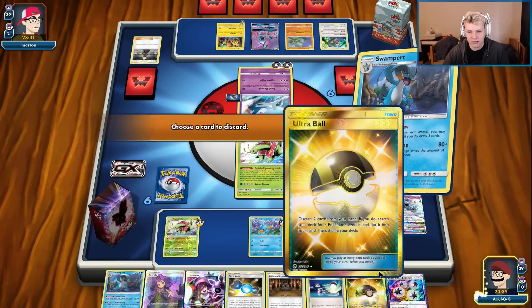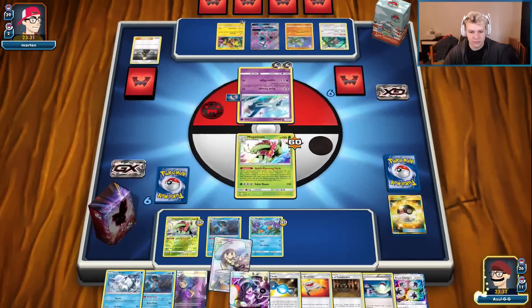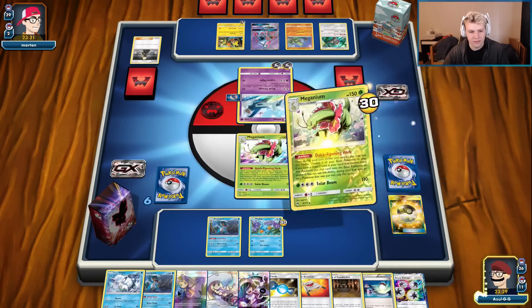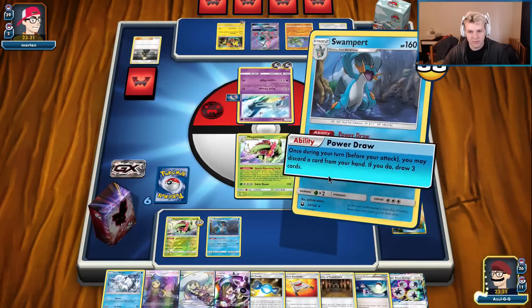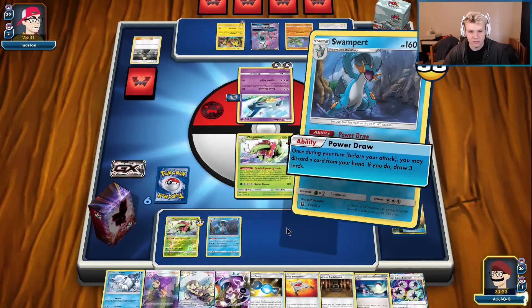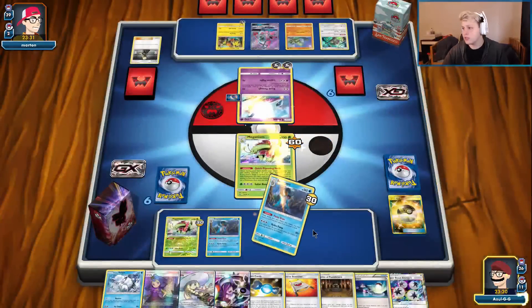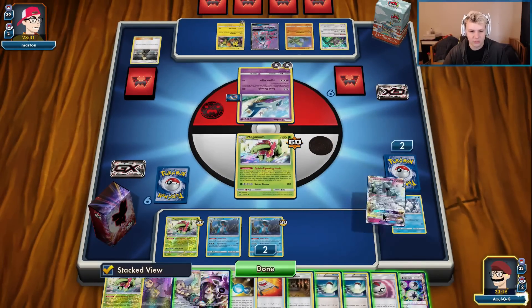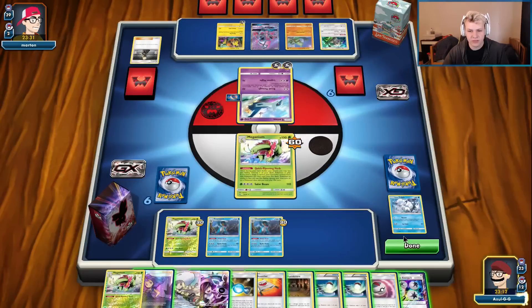Power Draw and it's looking very good. Probably Power Draw away the Swampert, keep the Lillie for right now — just in case he plays Judge or Let Loose, then I have an extra draw supporter in the deck which is nice. We're just chilling, we don't really need to do anything. I kind of want Lusamine for two Acerolas, so I think I'm just going to pass.